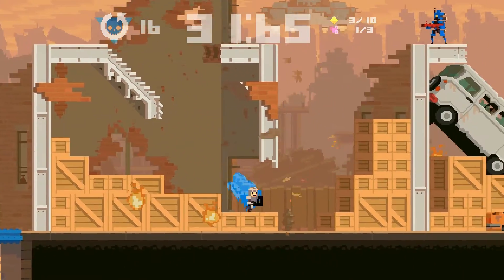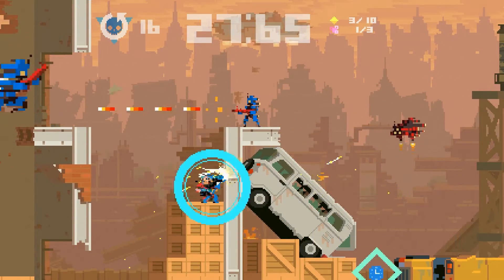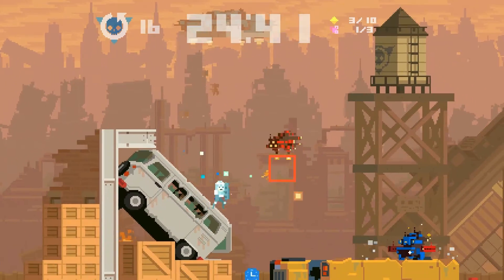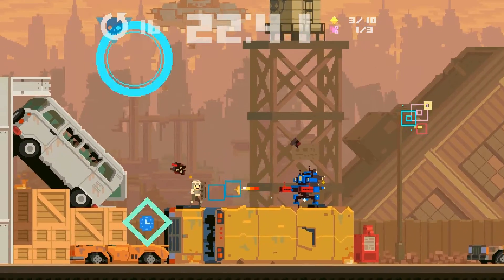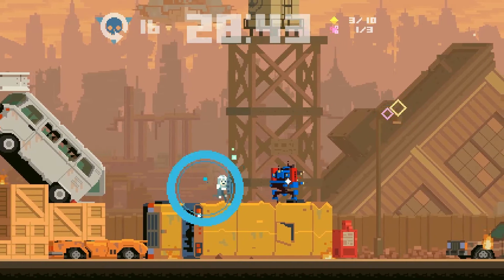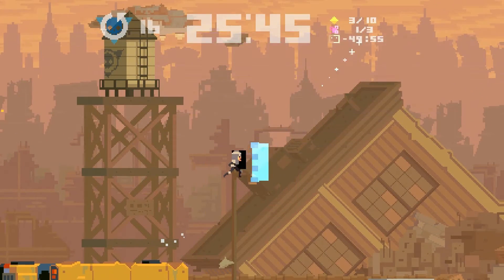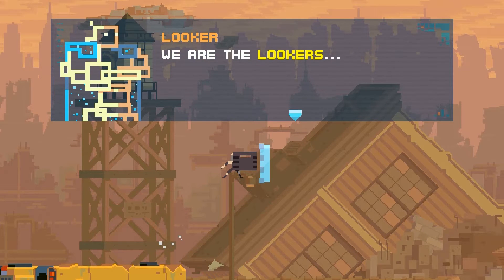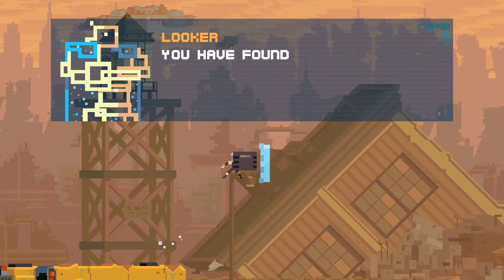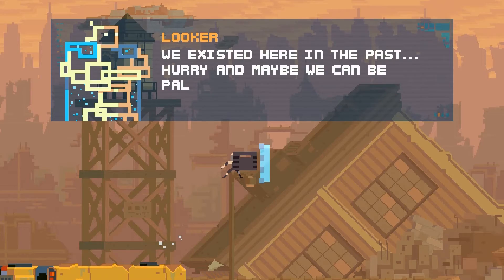Let's at least try to beat this level before we stop. I'm using my shield to reflect. Oh, what was that? A Looker — we are the Lookers. We look all through time and space for beings cool enough to hang with. You guys seem pretty cool. You have found our residue — it is the key to finding us. We existed here in the past. Hurry and maybe we can be pals.